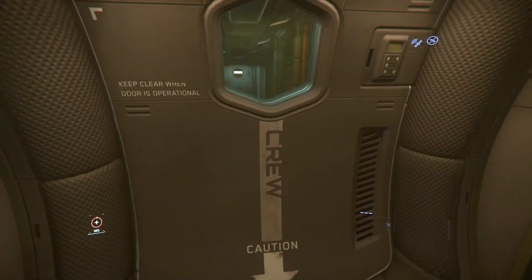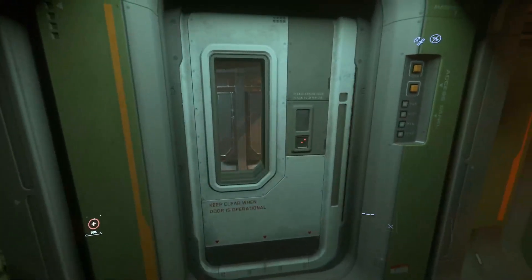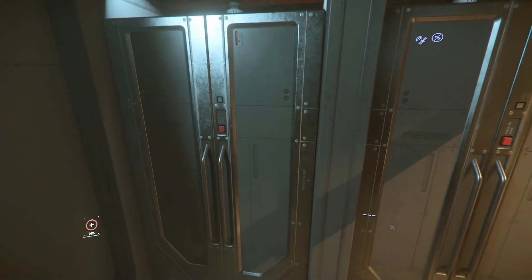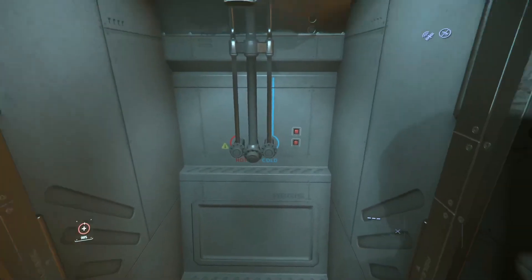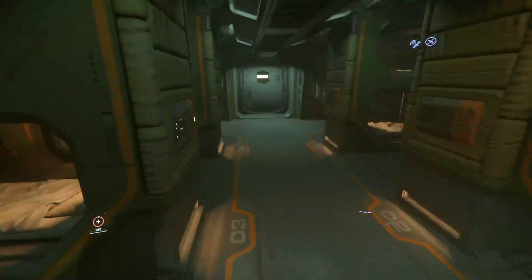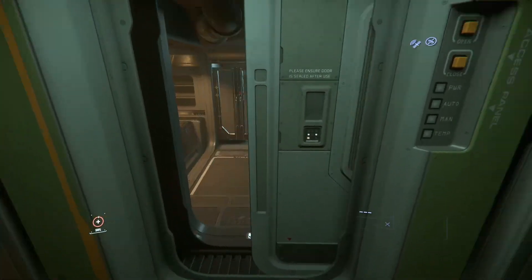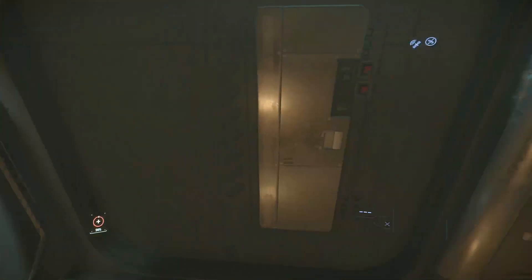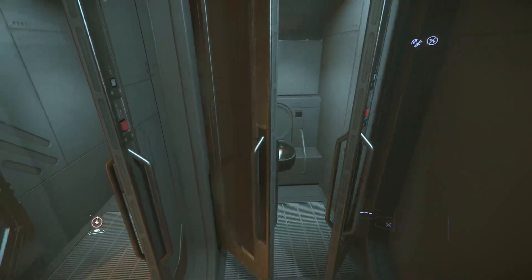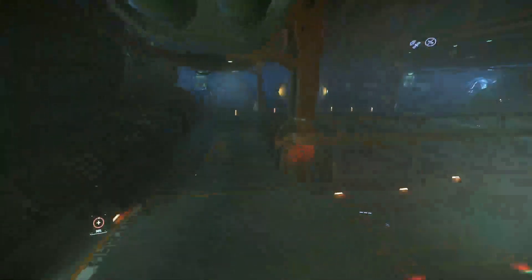Here are the crew quarters. We've got a sink - I'm guessing this is the toilet and shower area. Let's count: one, two, three, four, five, six, eight beds. And yes, there is a toilet - I was just missing it.